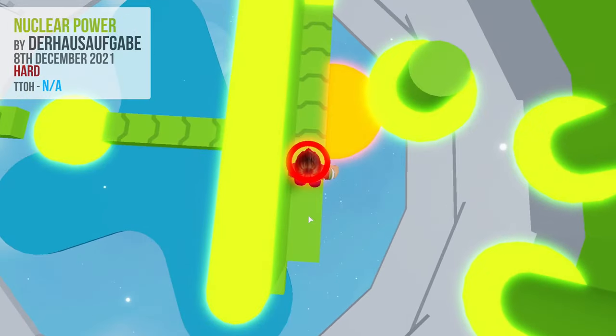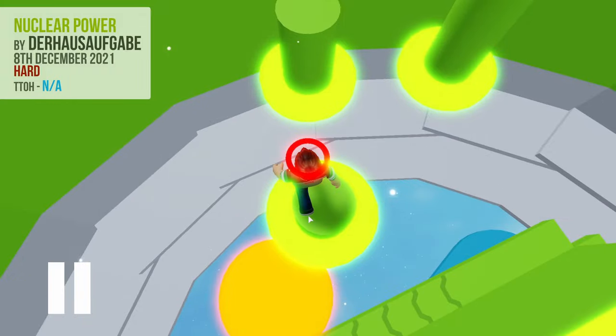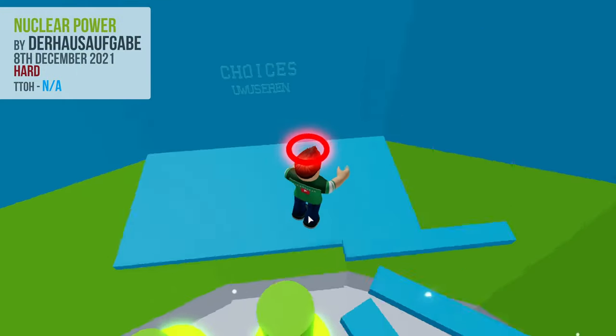Slightly touch the last conveyor to gain momentum, and jump over to the right to land on the first of 3 pillars. Finally, jump up the next 2 pillars, and onto the end platform.